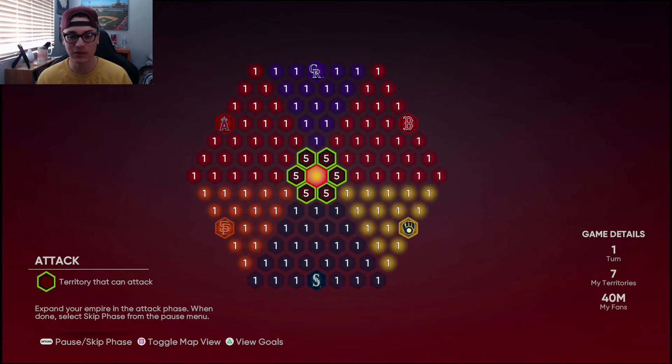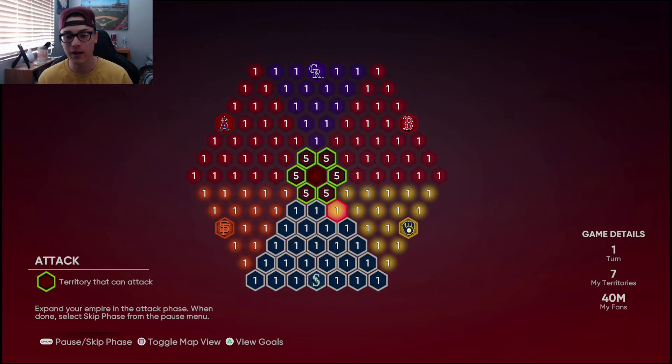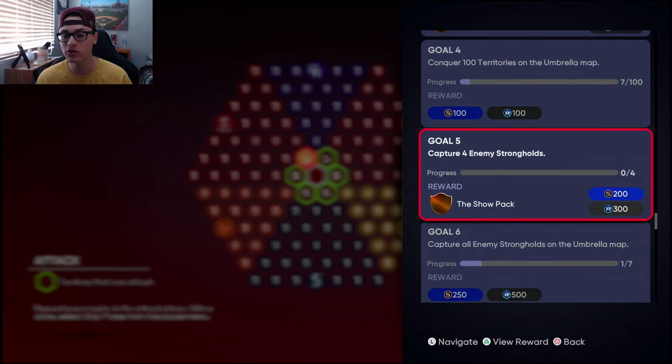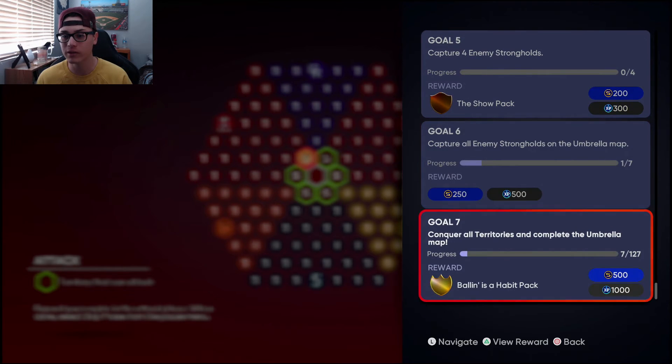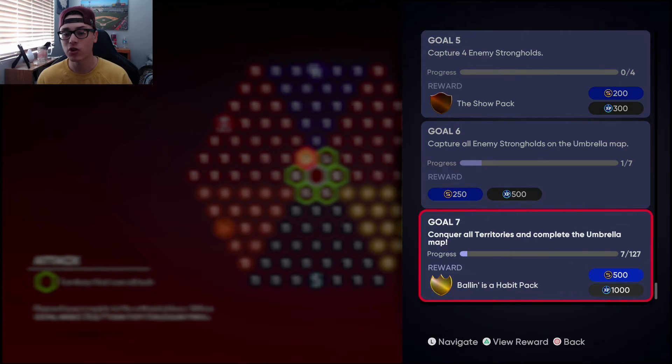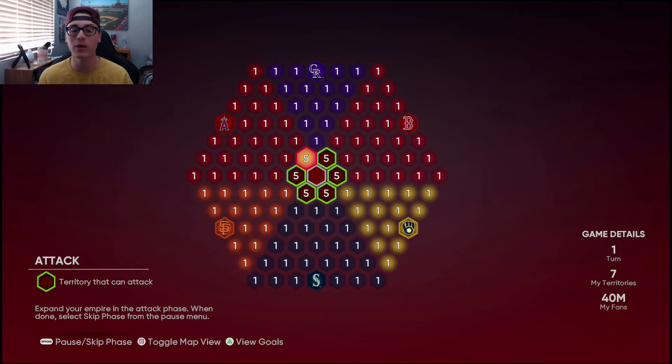Going over to Single Player Modes, there's a new conquest map as well — the First Inning Umbrella. It expires May 7th. The teams already have all these spots filled up, so it'll be a bit of a struggle for simulating games, but you've got 5 million fans going against 1 million for the most part. You need to steal four million fans — you can either do it in one Hall of Fame game or two Veteran games. The rest is just conquering and capturing all territories in the umbrella, nothing in a particular order.